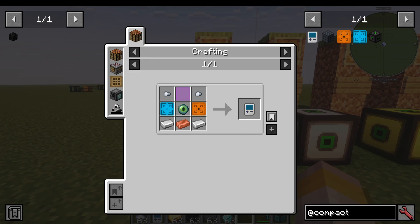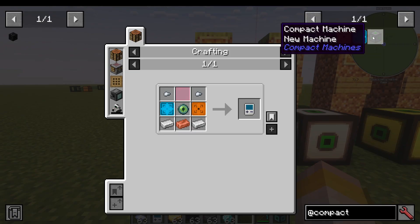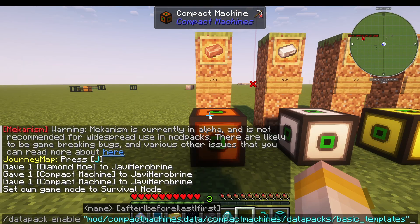The reason I'm showing you this is because sometimes in mod packs, they don't enable the compact machines themselves or the recipes for them. And you're going to have to enter a command, which looks like this: /datapack enable mod compact_machines compact_machines datapacks basic_templates.